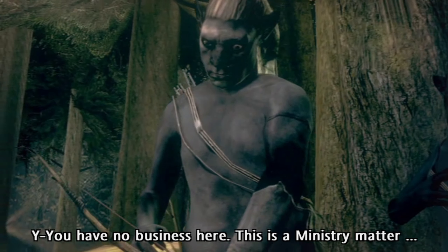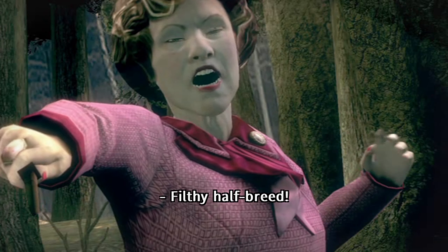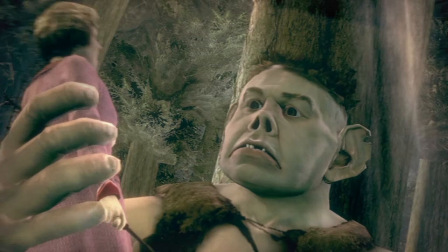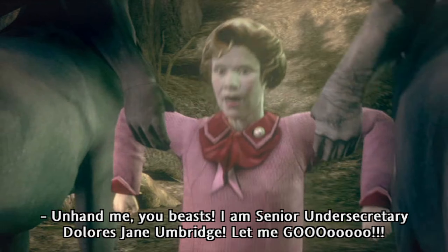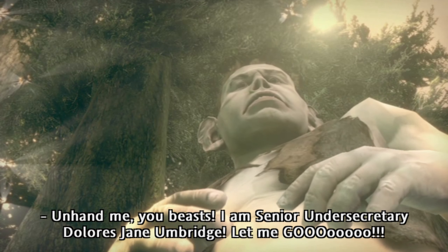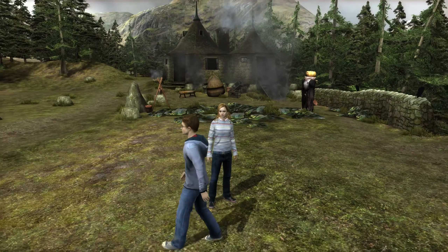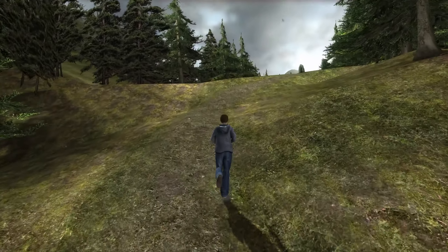You have no business here! This is a ministry matter! The Cruciatus! The Cruciatus! The Cruciatus! Big half-breed! Stop it! Stop! Unhand me, you animal! Unhand me, you beast! I am Senior Undersecretary Dolores Jane Umbridge! We have to get to Sirius. Come on. Thank you, Gropp. But Harry, how exactly are you planning to get all the way to London? Let's just get back to the castle. And we're really flying through it now. Finally dealt with Umbridge. Now we gotta go and rescue Sirius. Well, attempt to rescue him, at least.